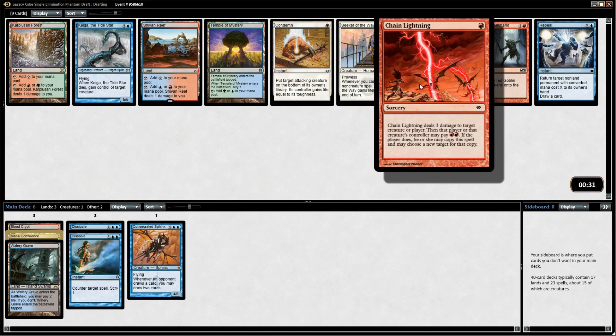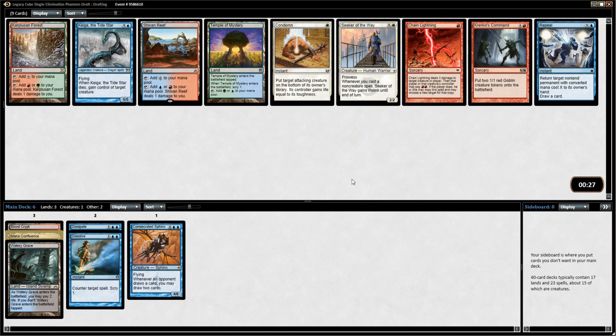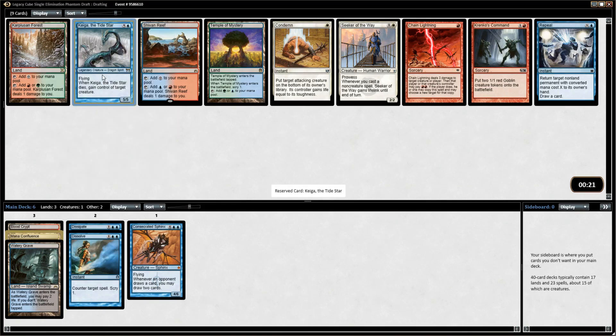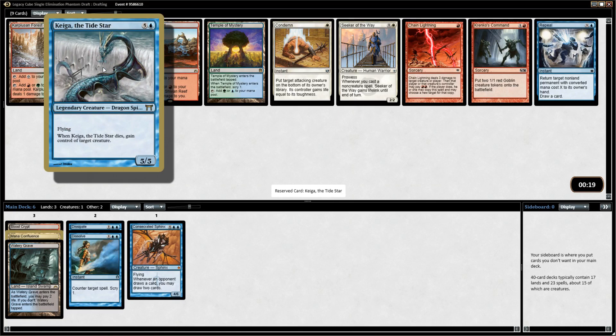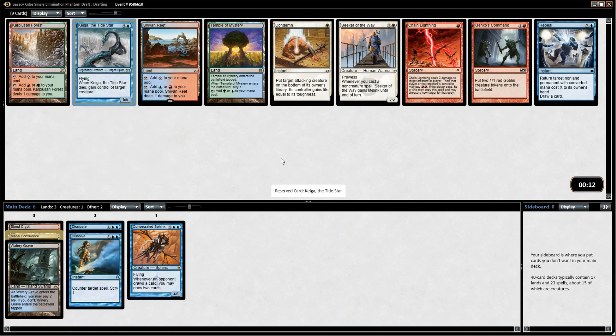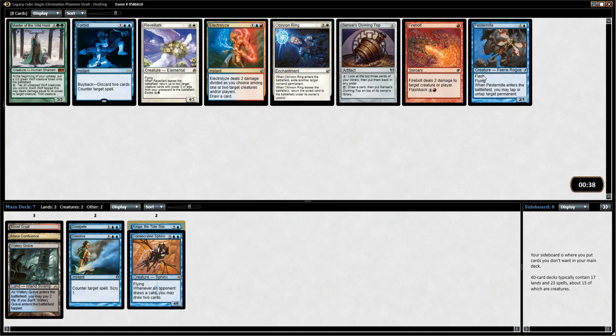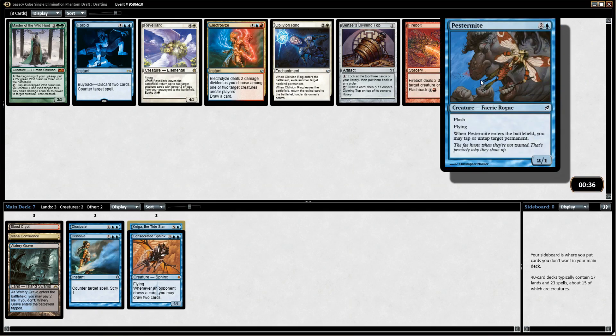Chain Lightning is actually pretty good — dealing 3 damage to a creature or player is good removal against aggro decks. Kaiga is really nice though. It's a big threat that when it dies you still get an effect, so it's very hard for your opponent to deal with. They can't just let the 5/5 stay in play, but often they can't kill it because you get their best creatures. That's a really good card — I think I like Kaiga here.